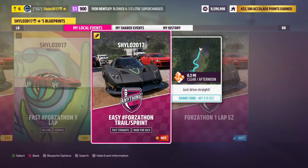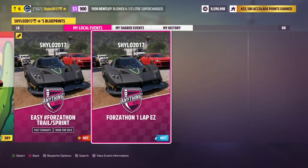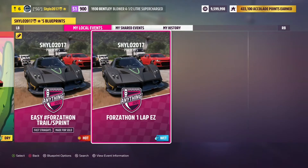I've created a blueprint with share code 407519223. There's also a Forzathon one-lap easy version with share code 157233261. I'd go with the second one to make sure it actually works. Do it three times without clicking restart and then you can move on to the final chapter.